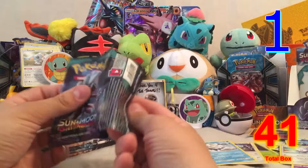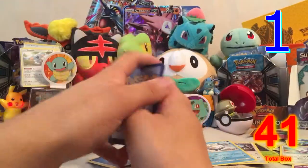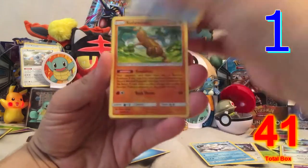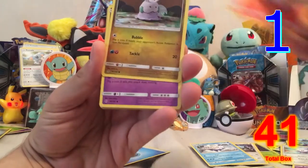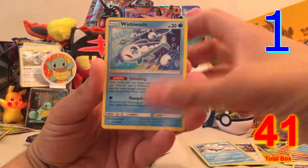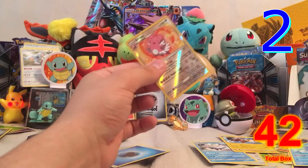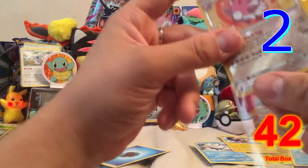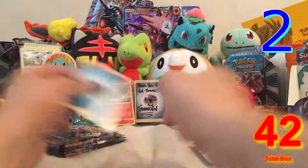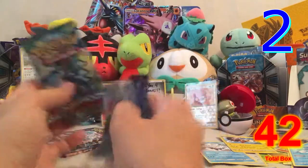Pack four: Water Energy, Field Blower — good card — Dewider, Lampent, Goomy, Slowpoke, Mudbray, Delibird, Wishiwashi, a reverse hollow rare Blissey, and Heliolisk. That is reverse hollow rare number two of my guess of four, and only two points so far.